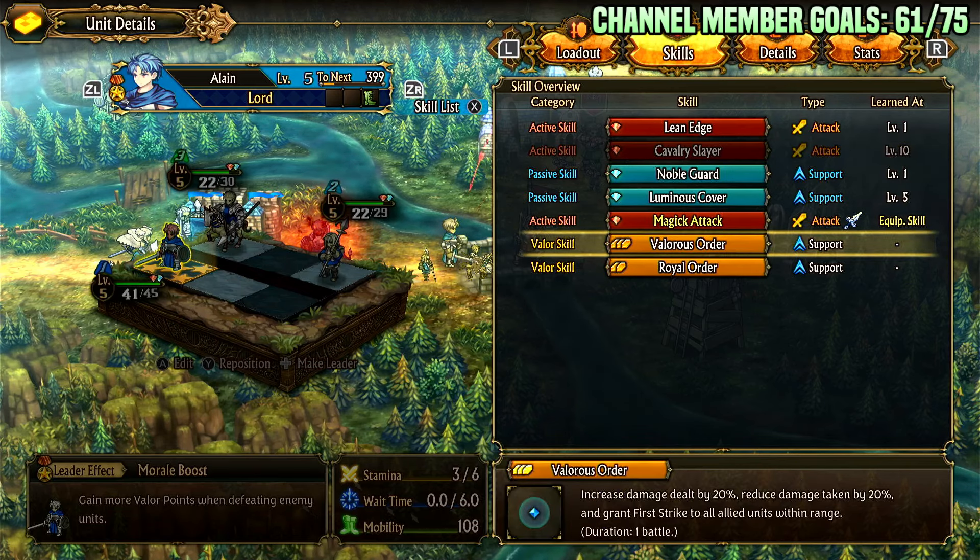For his Valor skills, the first is Valorius Order: it increases damage dealt by 20%, reduces damage taken by 20%, and grants first strike to all allies within range. It has a pretty big range, so you can use it on a large group of units before attacking bosses or taking forts. It's very useful for pushing final maps since it tips damage and survivability in your favor, and first strike lets you kill difficult enemies before they can counterattack.